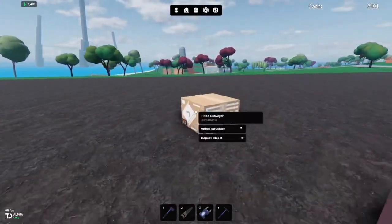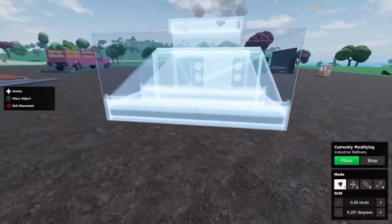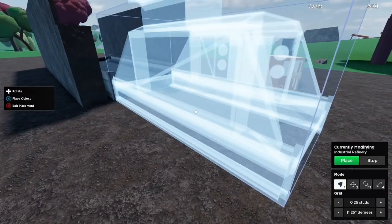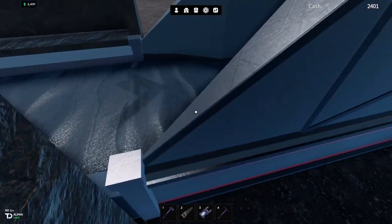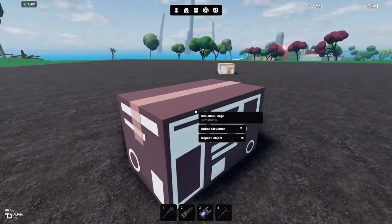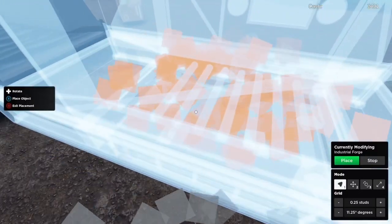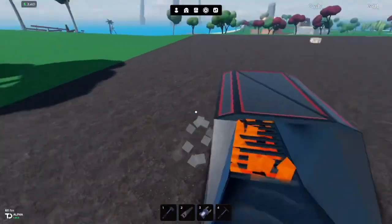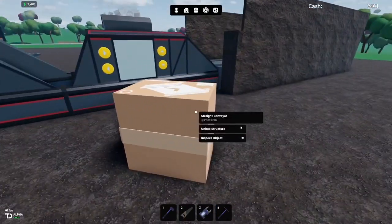Grab your refinery and place it down, hopefully facing the right way, and make some adjustments. Then grab your industrial forge, make sure it's facing the right way, and line that up. Don't worry if it's not perfectly lined up — you can always adjust afterwards.